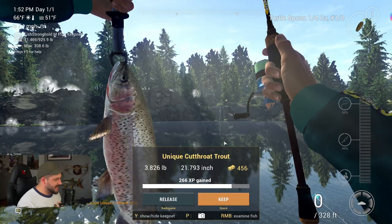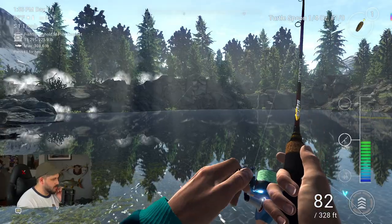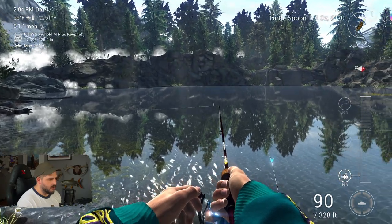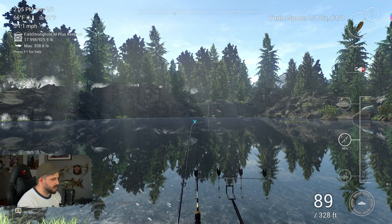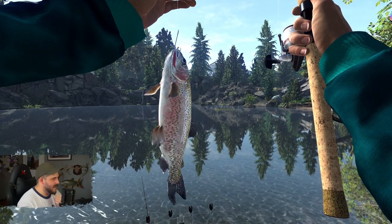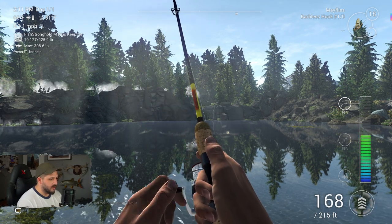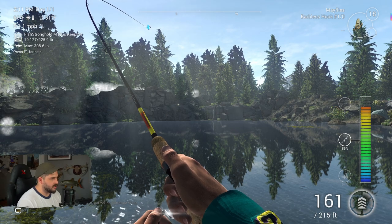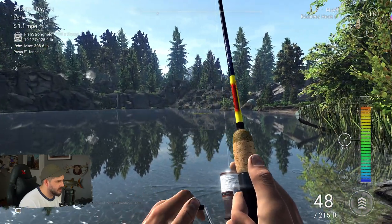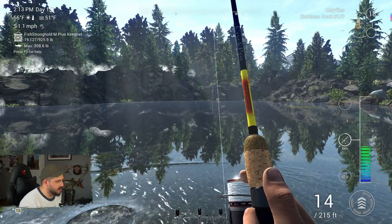I knew this would happen. Super Dave, your way to catch golden trout also works for cutthroat — fantastic. We still gotta try North Wind's thing at some point. Hopefully the cutthroat is out of the way now and we can focus on the golden trout. Hooked up into something a little bigger here — also looks silvery. We actually have a bite on the feeder rod! It looks very small though. Oh my god, goodness gracious — I thought we had max drag on this thing. The line nearly broke!